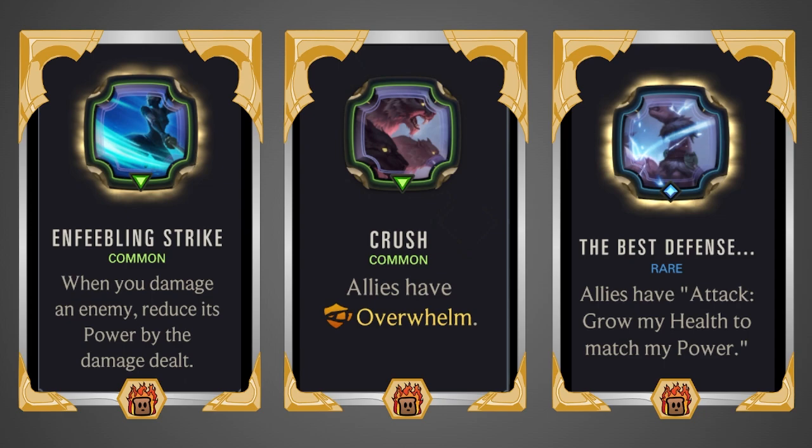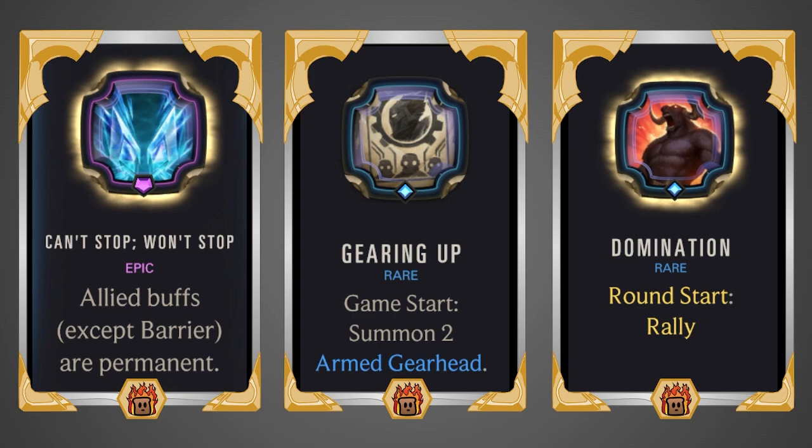Crush gives all allies Overwhelm — really great to have, helping your games end much sooner since your units don't just get blocked out and lose their extra power. The Best Defense gives allies the effect of growing health to match power — with Jack your units normally have higher power than health, so this increases survivability, and temporarily boosted power during attacks gives even more health.